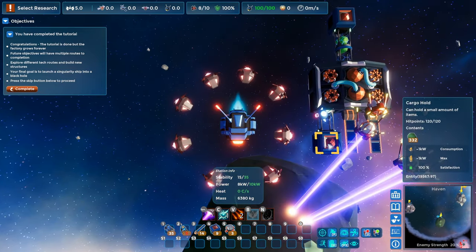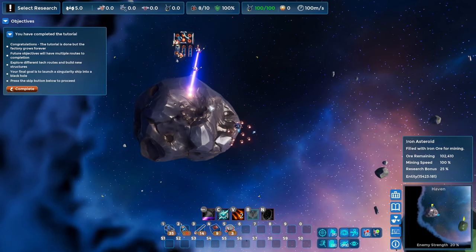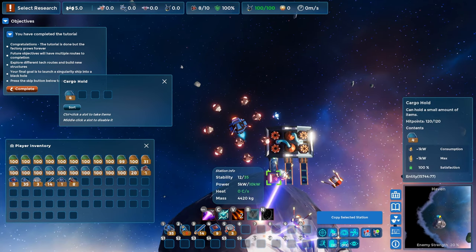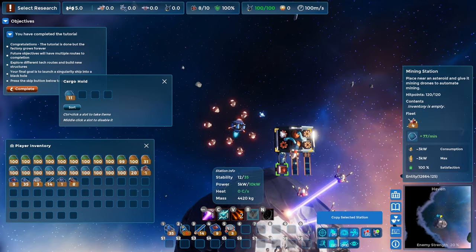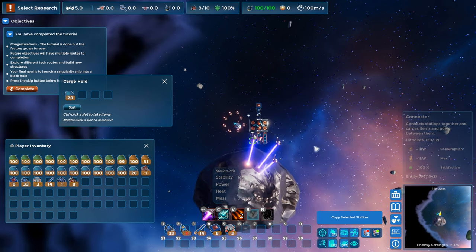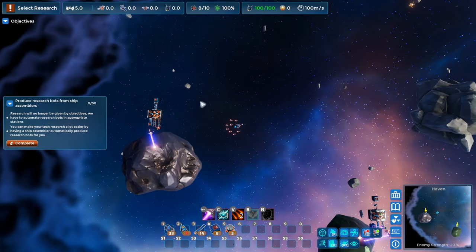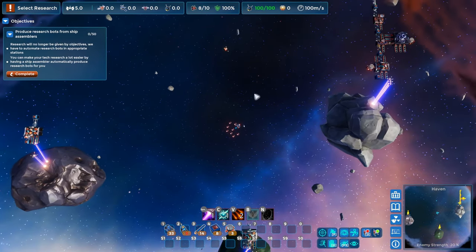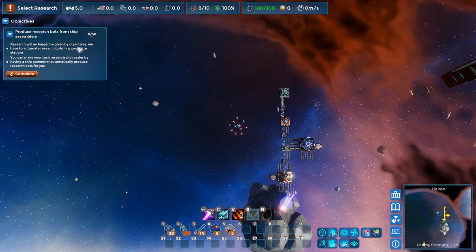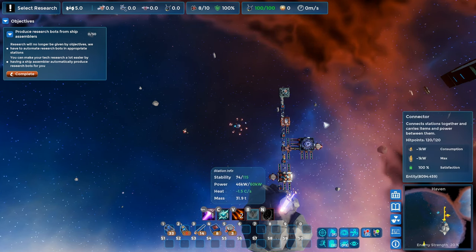I'm just going to put some extra storage here while we have some resources. I'm going to collect up resources, then we're going to work on this next objective. Use research bots from the ship assemblers. Research will no longer be given by objectives — we have to automate research bots in appropriate stations. You can make your tech research a lot easier by having a ship assembler automatically produce research bots for you.